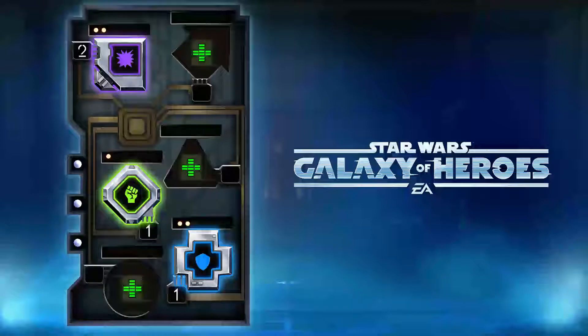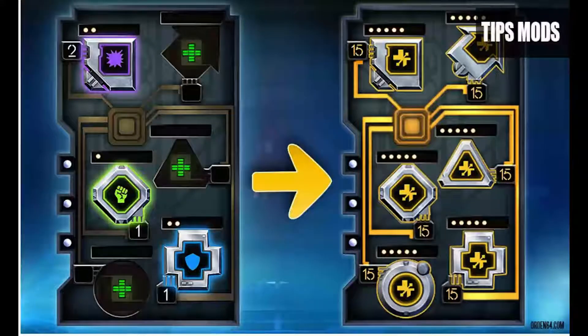Hello and welcome back to a Rumpel video. I'm going to talk about secondary stats and your mods — what the difference is between a percentage and a flat, what offense effects, what defense effects, and so forth. I've put together a couple of slides and we'll go over that, then get into the game and show you how those affect each other, and maybe what to farm for.